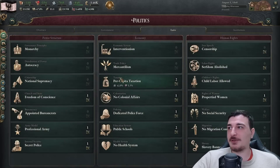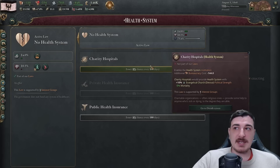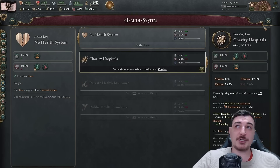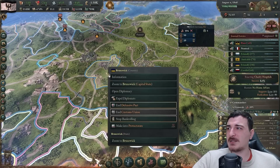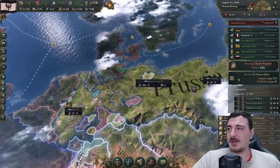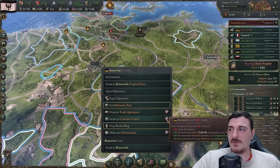Nothing ever went wrong from the church being in charge of things, right? They offer charity hospitals and mortality rate reduction - both pretty good. Brunswick wants to join our customs union - wait, didn't I just invite them? They are in my customs union... now they're not. Something weird happened with a delayed response, but they eventually entered and then left the customs union.